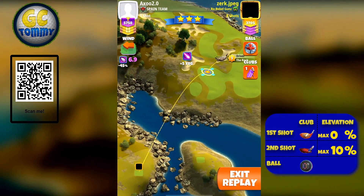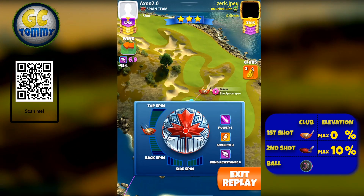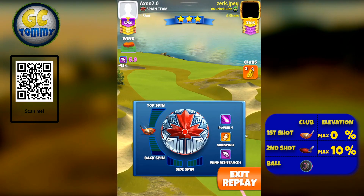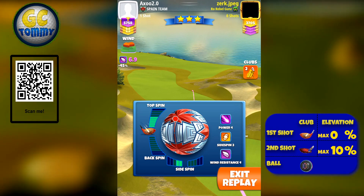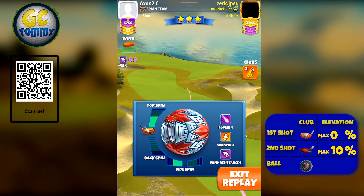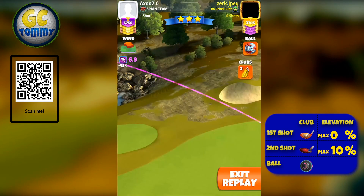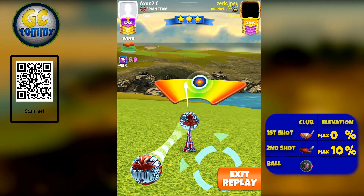On hole number three, the drive starts with an Apocalypse. You can play with a P3 ball all the way here - a power four ball isn't needed. I initially thought there'd be headwind on the second shot, but the wind points right to left and the green is on the left, meaning we'll have tailwind on the second shot. So play this exactly the same as with a power three ball - no change. Adjust max, plus plus plus minus zero P3, two balls of left curl, no overpower, no underpower.